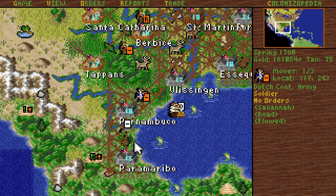There aren't any more horses here, so you need to slide south to Paramaribo. And you slide to Vlissingen.